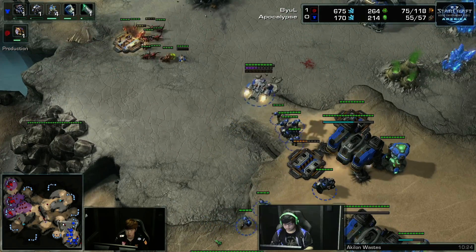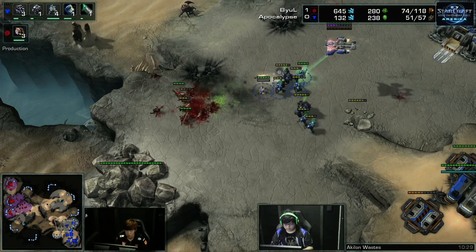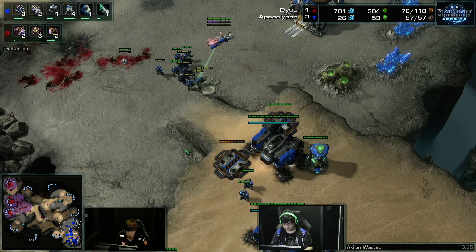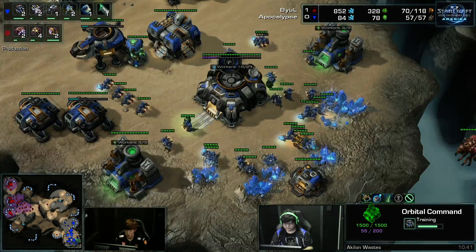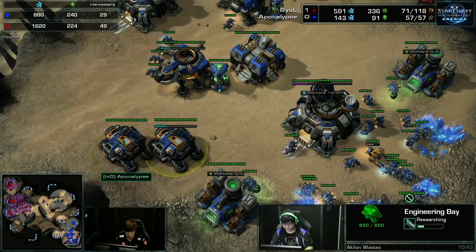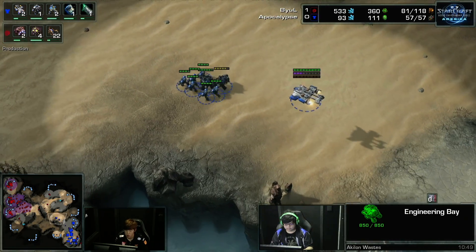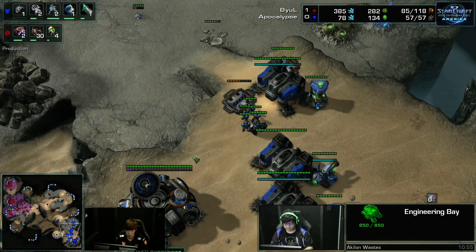I think he might even be slightly ahead after defending this, even with salvaging the Bunkers. So this was just a nice defense. He has the mobility advantage — he has the Medivacs out, he can still poke and prod. Banelings, goodbye. And all of a sudden, Apocalypse in a good position. I like his position a lot better. His upgrades — he's getting plus one, he can start the other plus one as soon as he wants to. He already has Medivacs, he has Stim. I like his position a lot.